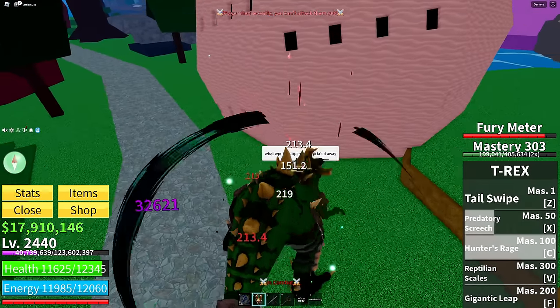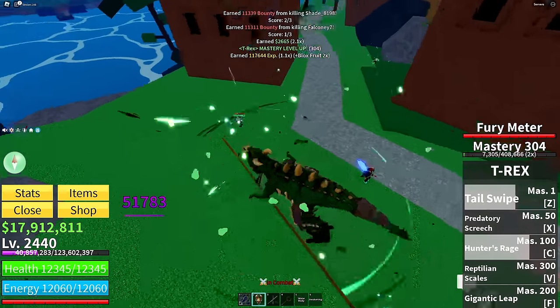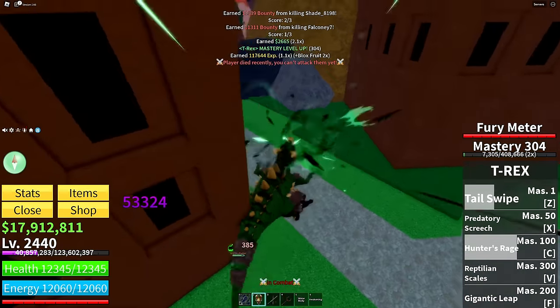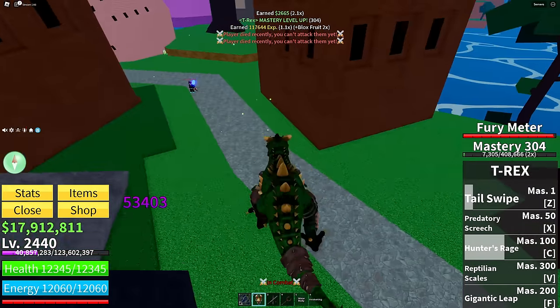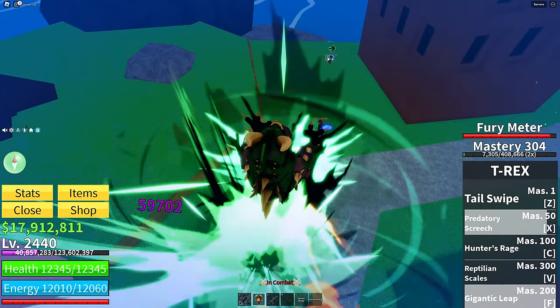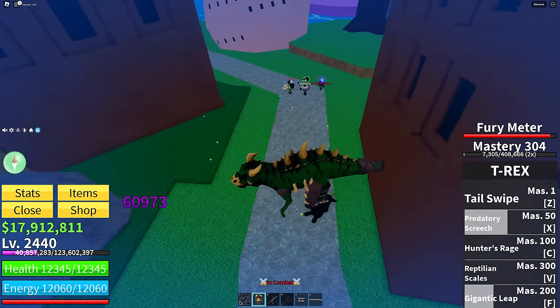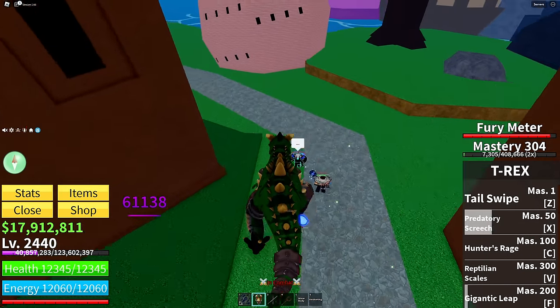And then you actually have Hunter's Rage, which is a dash attack that makes it so you can combo very easily. It also has very similar M1s to Leopard and Mammoth, where it does an AoE attack. Pretty good overall — I'm honestly going to give this probably just an A tier. I think it's going to be really good for spamming in general because all the moves kind of combo into each other.